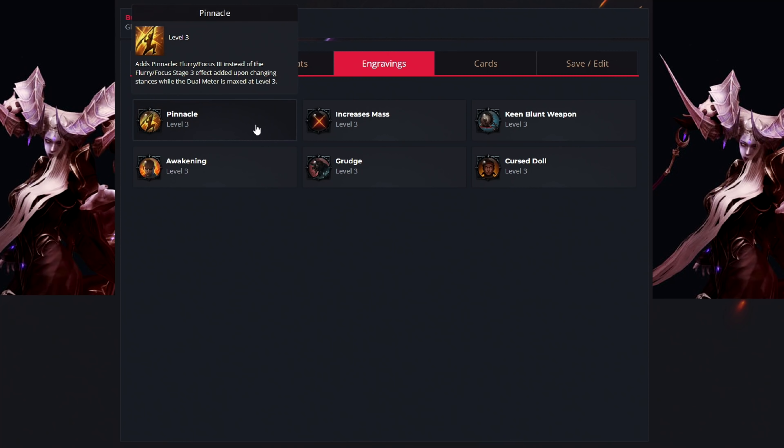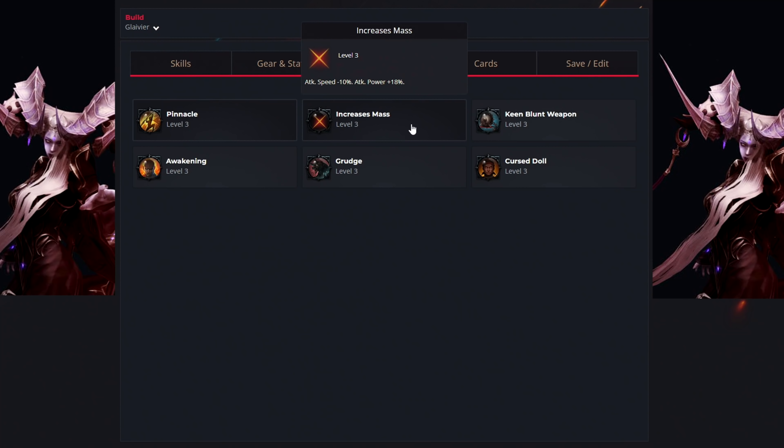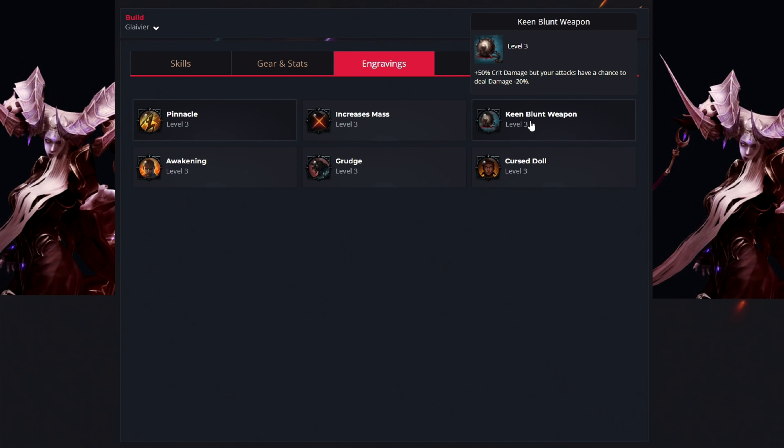Moving over to the Engravings — you want to get the Pinnacle. This engraving is the best one by far because it gives you everything you want for a Glavier: a buff for movement and attack speed, increased crit chance and crit damage, and it even increases your flat damage. For the second engraving, we have Mass Increase — another great option for increased damage if you have plenty of Swiftness to negate the 10% attack speed penalty. Then the next one is called Keen Blunt Weapon. Because our build has more than 60% crit rate, getting increased crit damage will come very handy to increase our overall damage.